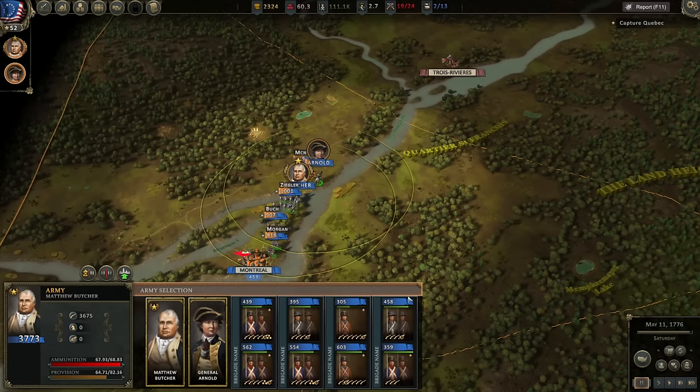This is episode 19 in this series, and we are in the process of invading Canada. In our last video, we destroyed an entire British force near the Canadian border, and we are now moving on Quebec. We're moving with both of our generals — the Butcher, who is kind of George Washington and my character, and Benedict Arnold. This was taken from a live stream on my Twitch channel; there's a link in the description. Without further ado, let's jump right in.